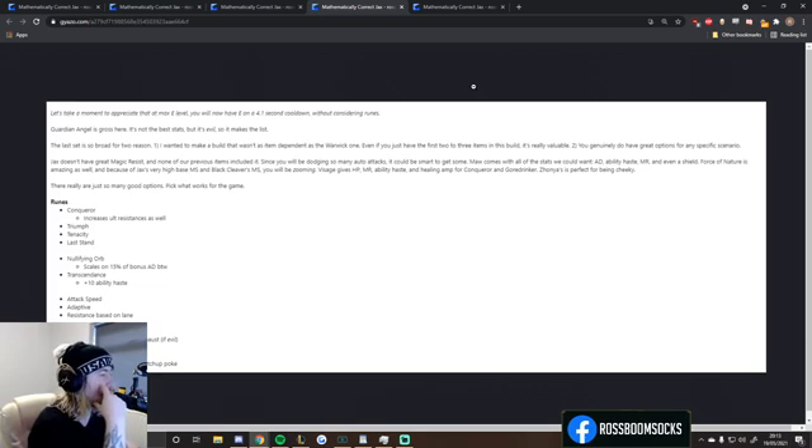The last slot is broad for two reasons. One, I want a build that wasn't as item-dependent as the Warwick one — even if you just have the first two to three items, it's still really valuable. Two, you genuinely do have great options for any specific scenario. Jax doesn't have great magic resist and none of the previous items included it. Maw comes with AD, Ability Haste, Magic Resistance, and even a shield. Force of Nature is amazing as well — with Jax's high base movement speed and Black Cleaver's movement speed bonus, you will be zooming. Visage gives HP, MR, Ability Haste, and Healing Amp for Conqueror and Goredrinker. Zhonya's is perfect for being cheeky. There are really just too many good options — pick what works for the game.